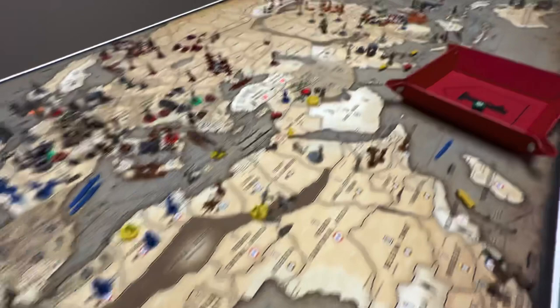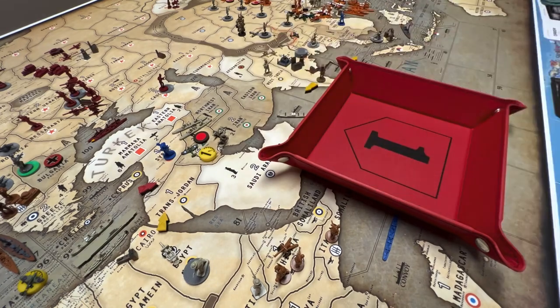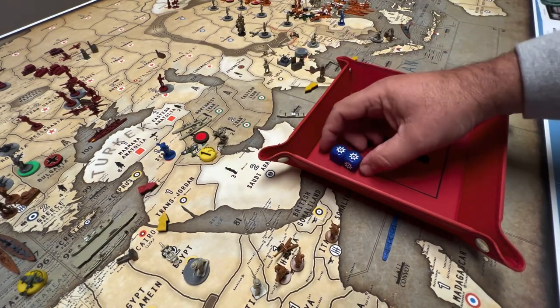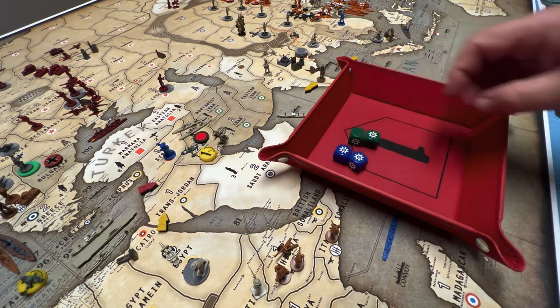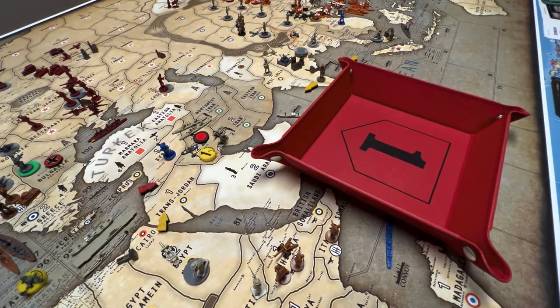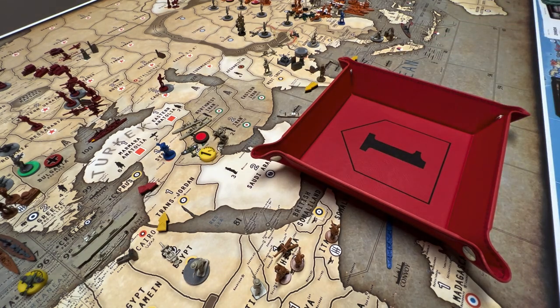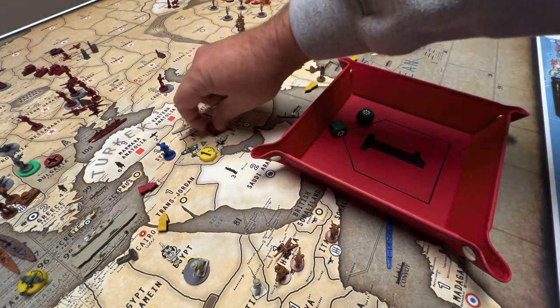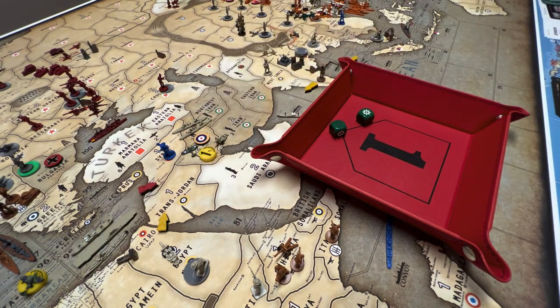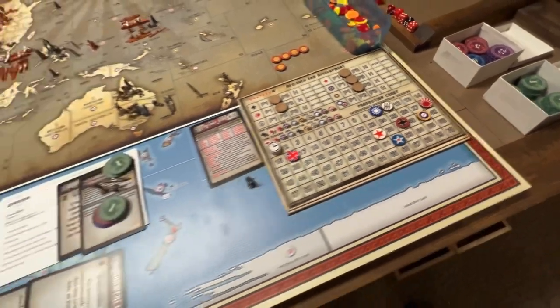The last battle is in Iraq. Two bombardments from cruisers, plus infantry, artillery, and a fighter at three — we need two hits to clear it and got exactly two hits. Iraq has two infantry defending — they get one return hit, so we lose an infantry. Britain goes up two income for capturing Iraq, going up to 41. No one loses income since it was a pro-Axis territory, not a minor.